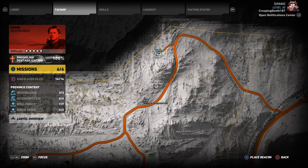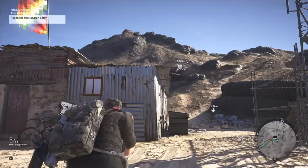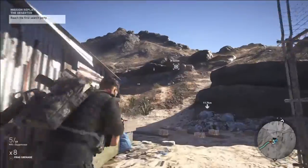We're going to head up here to Kiwani Delta. That's where we will spawn in. We're going to mark down here — that's where we're going to go to, up over the hill.